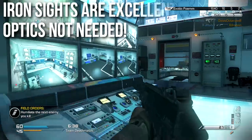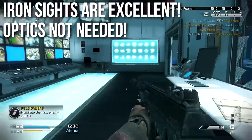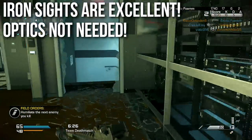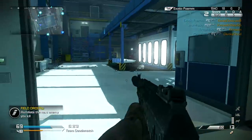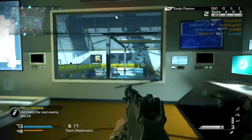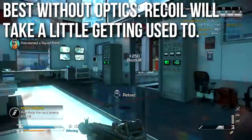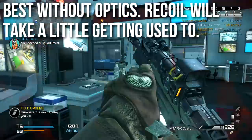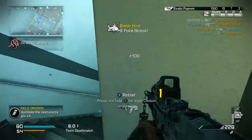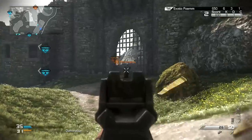The iron sights are excellent — I genuinely like them. They're not obstructive, they're clear, I can track targets easily, they don't shake very much, and there's a bar in the middle that allows very precise shooting at long ranges. Because the iron sights are so good, optics aren't going to be needed. Red dot sights are nice and thermal sights are fun to play with, but you really won't need any of them for the AK-12. Use your attachment slots on more useful things like a foregrip, FMJ, extended mags, or a silencer — the benefit of a red dot on this gun is minimal.